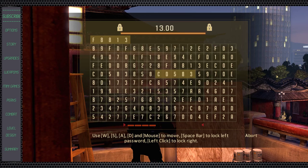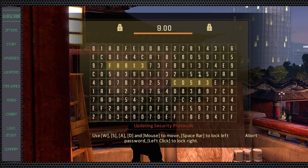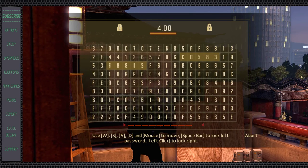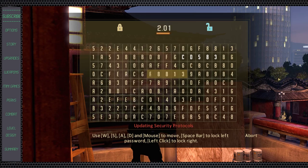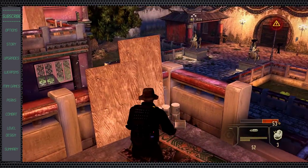It just comes down to lining up, following the path, and clicking on the correct line in order. As the level of difficulty increases, the number and complexity of the lines will increase, but they're all manageable depending on the gear and abilities you take into combat.